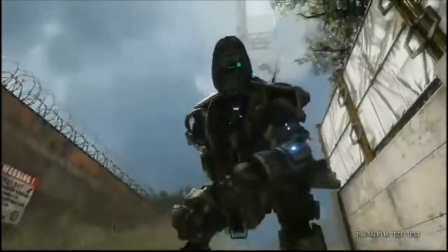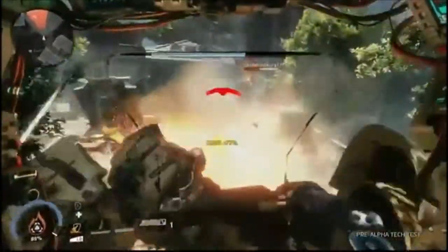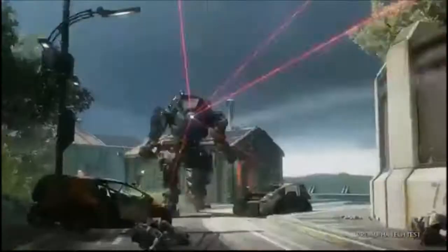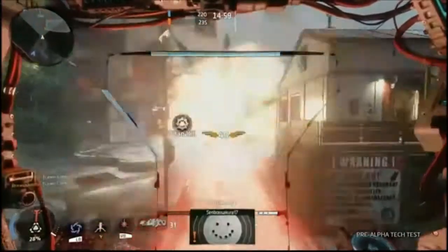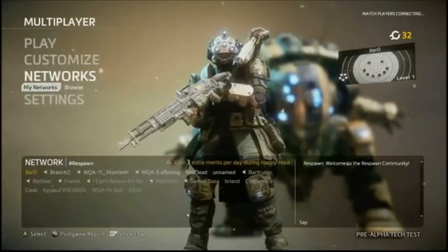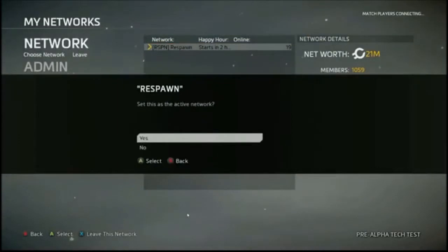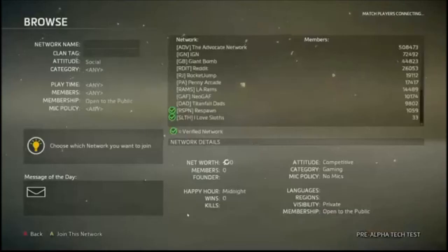In this tech test, you'll get a chance to try out Scorch, a fire expert who controls battlefield positioning with his powerful thermite, and Ion, a power and energy specialist with the ultimate core power — her massive chest-fired laser beam. We're also very excited for you to try out our new network system. Networks provide a friendly place to hang out between matches and truly elevates Titanfall 2's social game.